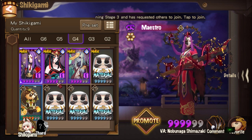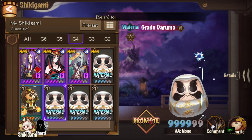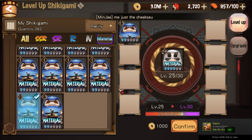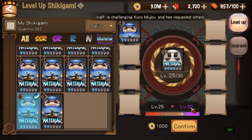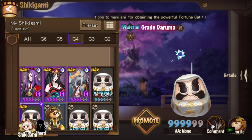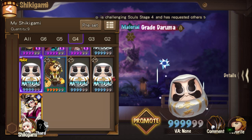If you're wondering: if I have a G4 one and I want to bring them up to level 40, how many EXP Darumas do I need? Just go to material — one level 13 will bring it up to level 30. Altogether you only need two blue Darumas to bring this from level 1 to 25. Once you've evolved it to G4 and feed it one more, it'll go straight to max level 30.